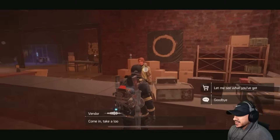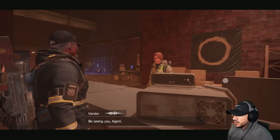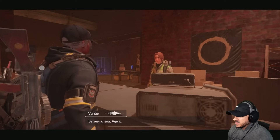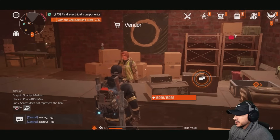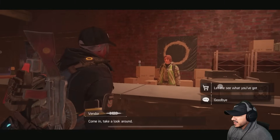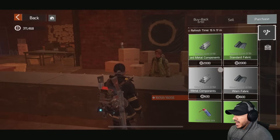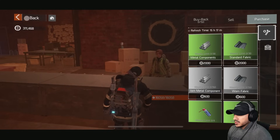Let me see what the vendor has. A bunch of materials — I have a lot of money, but I don't need anything right now. So let's go.